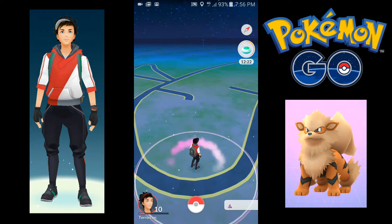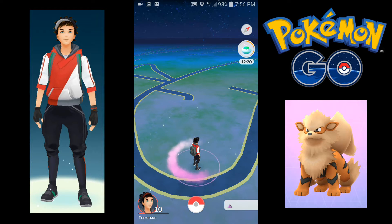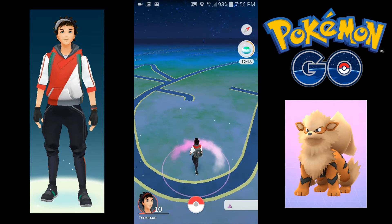I dropped the Incense and I think four Pokemon appeared and one of them left. Just Ekans over here.